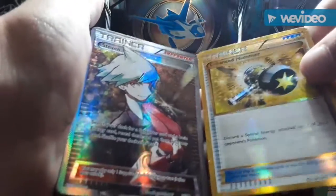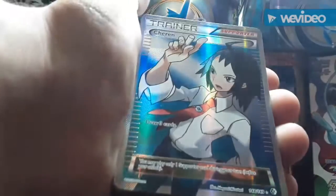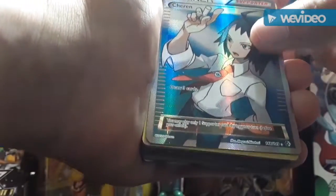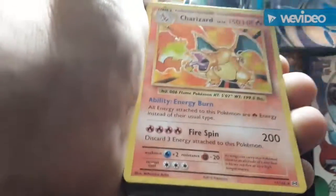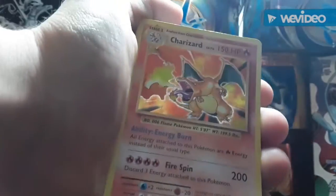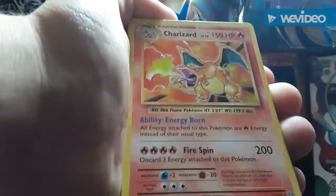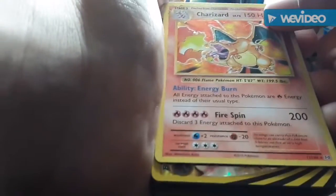I pulled this full art trainer card when I was a little younger out of a tin — pretty cool. This full art Steven card was one I was trying to sell but I had to take it off eBay. This is not a Base Set Charizard sadly, it's the Evolutions one — you can tell because it doesn't have the red HP up top — but I traded it from my cousin and it has 200 attack, so it's a pretty cool card.